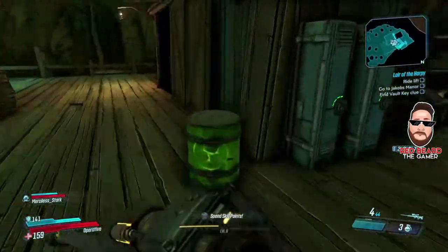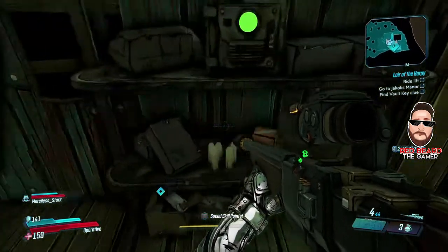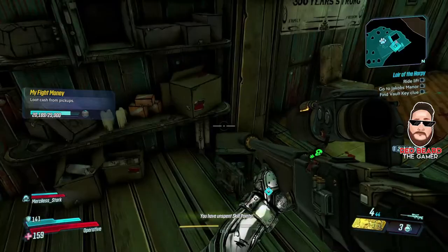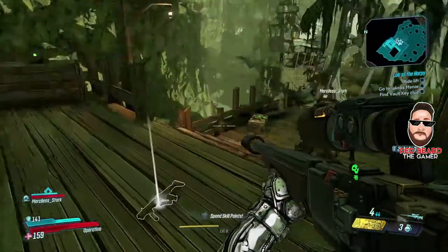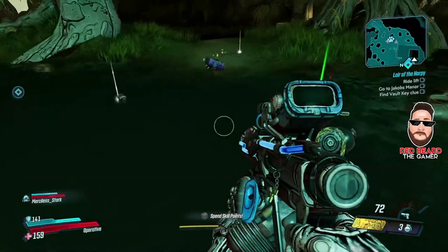If you run out of ammo you're kind of out of luck, so make sure you get the cash out of the lockers up here — there's ammo all over the place. Make sure you have enough for the next run. If you keep going farther and hit another waypoint, you're not going to have any ammo to keep doing this, so make sure to clear off the dock, check all the loot chests, and get everything.